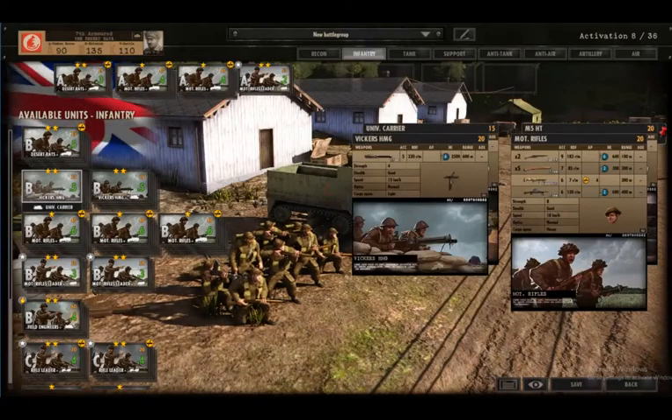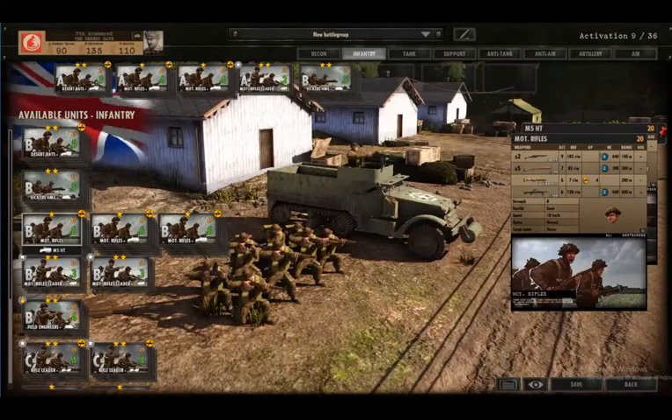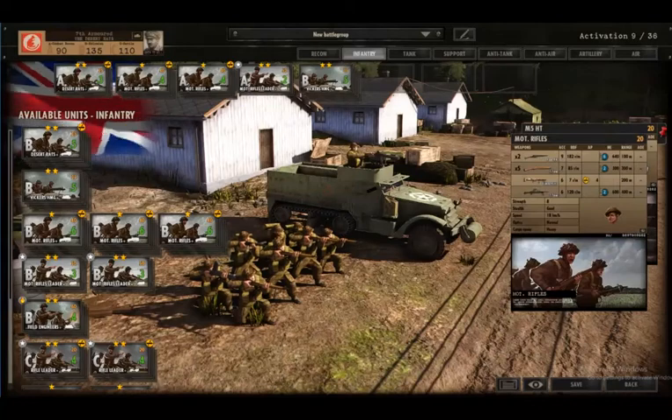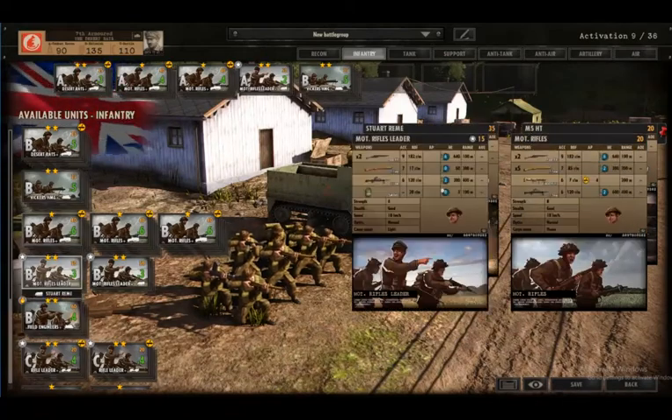In Phase B we can also have the option of getting some Vickers machine guns - two-star veterancy again, a must-have to put down some suppressing fire. Then in Phase B we've still got more infantry with the Petards, the Sten guns and Lee Enfields, and a Bren gun as well. So combined arms - if you can keep them together with a commander nearby or within range of a commander, you're going to get good value out of that.